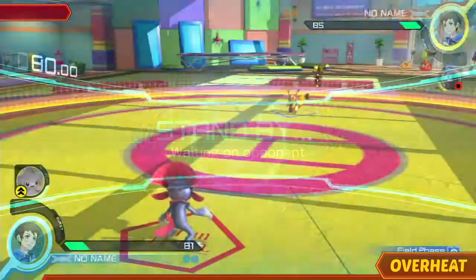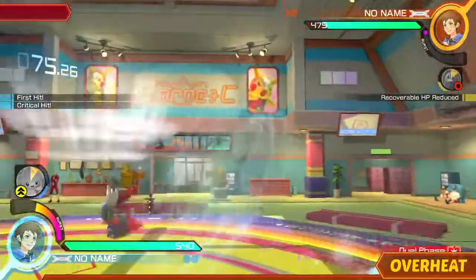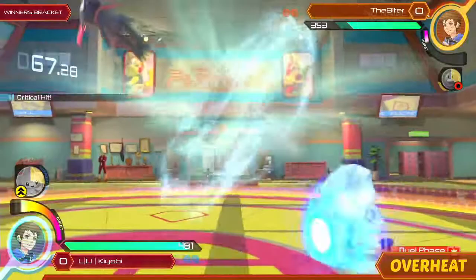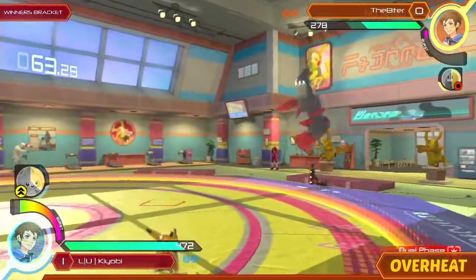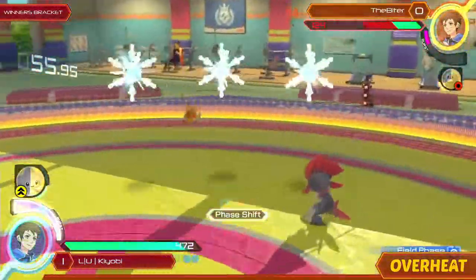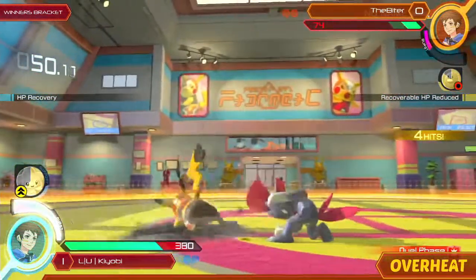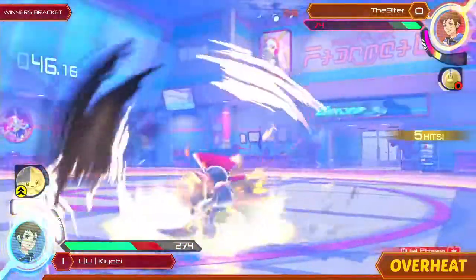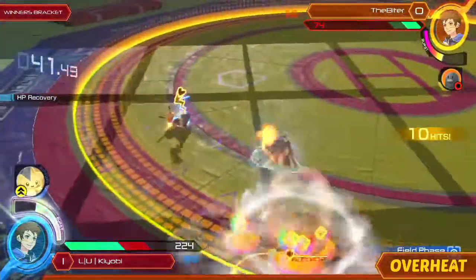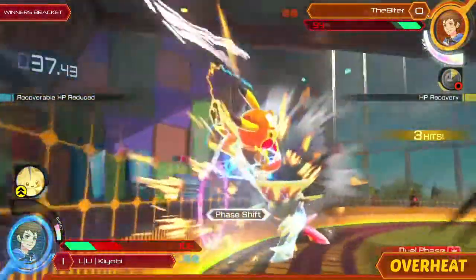Game one taken by Kyobi. All these are best-of-three sets till we get later in the bracket, so this is potentially the last game. Nice counter from Kyobi. Got into dual phase, but once again that counter — this Pikachu Libre needs to be more careful about getting caught using all these abilities because Kyobi is just very smart about when to place these counters. Nice — trying to go for that Electroweb, but Kyobi throwing out those normal attacks to get through it. But he gets the homing attack.